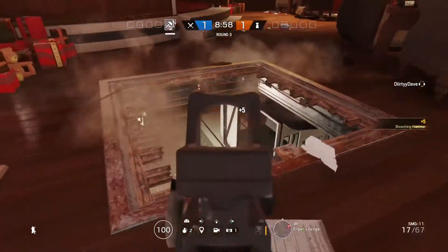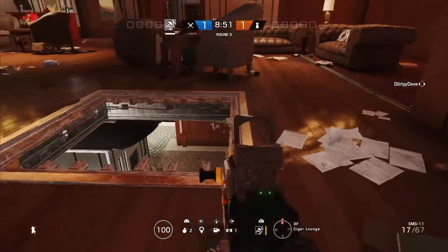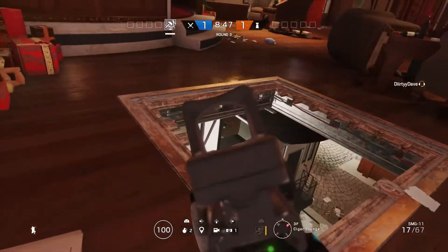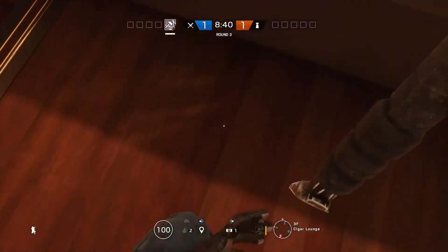The thing is, destroying the hatch is not a good play in the higher ranks because the roamers are going to be coming after you, and whoever's in obj is going to be watching that hatch. So when you try to peek they're going to take your dome. You've got to create your own angles, which makes them advanced.